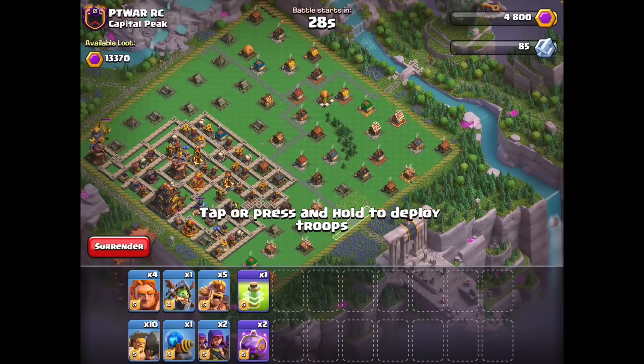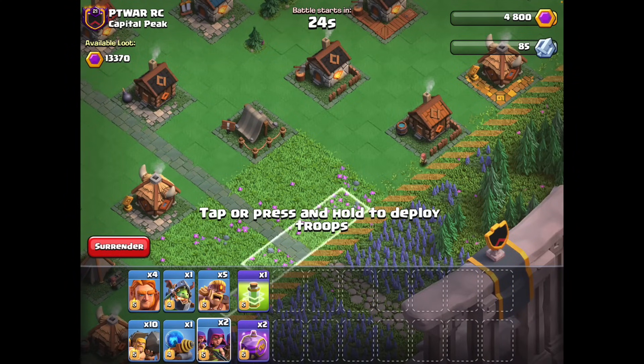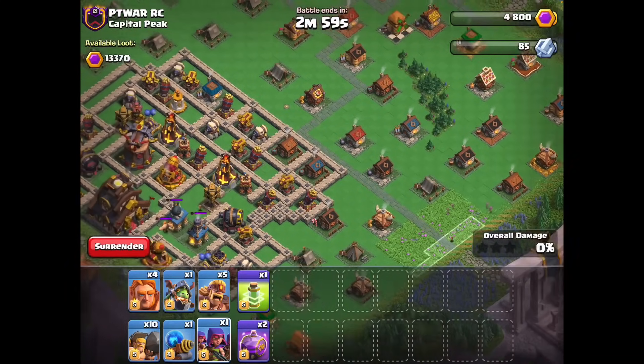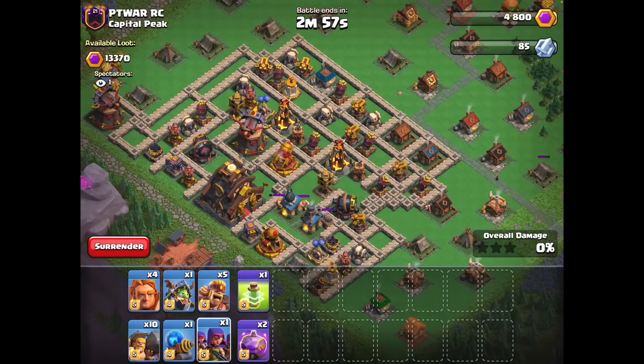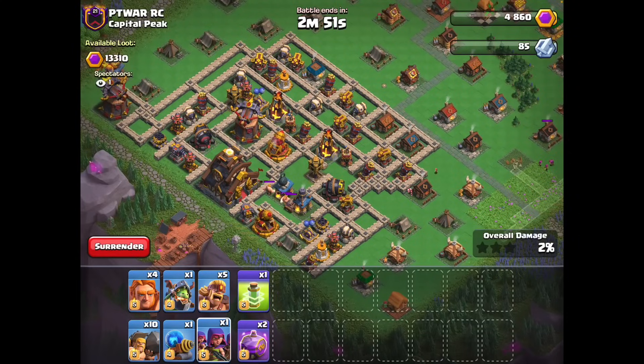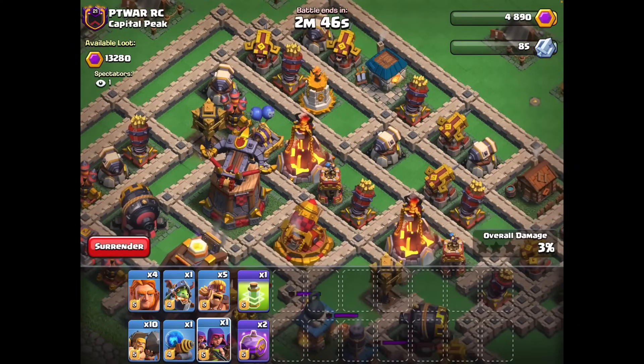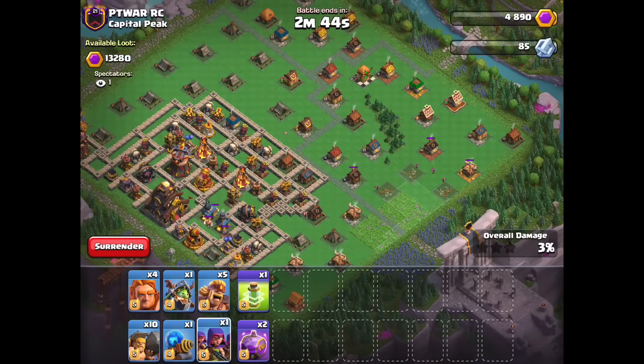All right, here we go. We're going to start off by splitting a pack of archers to go up the right side, clear some trash buildings so we can open up the map and deploy our Sparky where we want her to go. A lot of the defenses here are clumped up, which makes the Sparky super good against this base. We're going to be holding our second rage for later onto the base depending on where the Sparky goes, but the first one is going to be leading up to the cannon to try to rage the Sparky into the inferno tower.